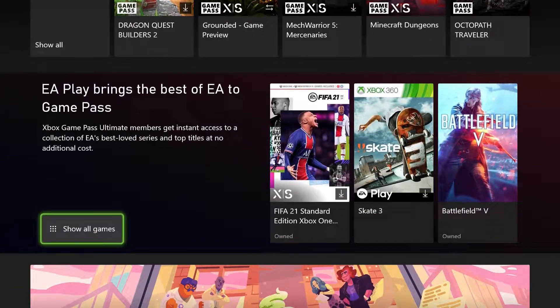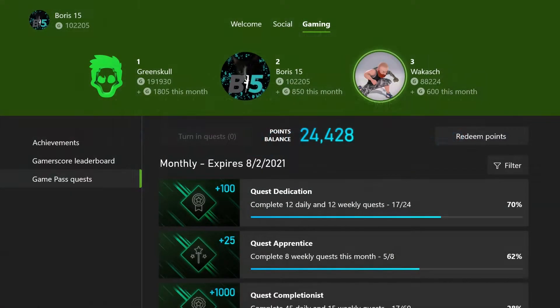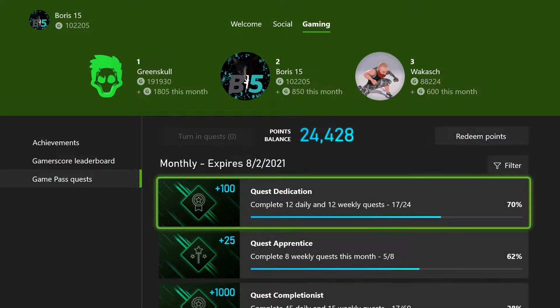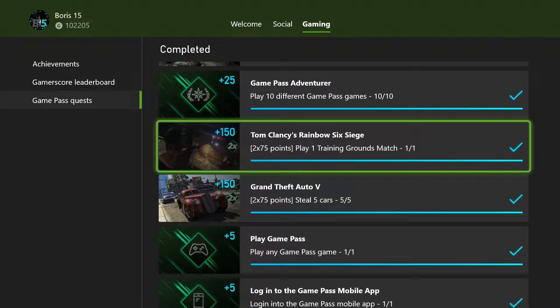Once inside the Game Pass app, scroll down until you see the Quests section. Here you can see all the daily, weekly, and monthly Game Pass quests available. Today we're going to focus on the monthly quests and the games you'll need to play to complete them.